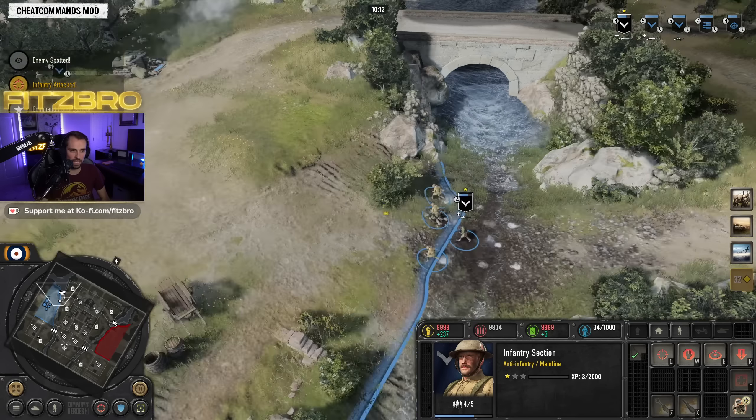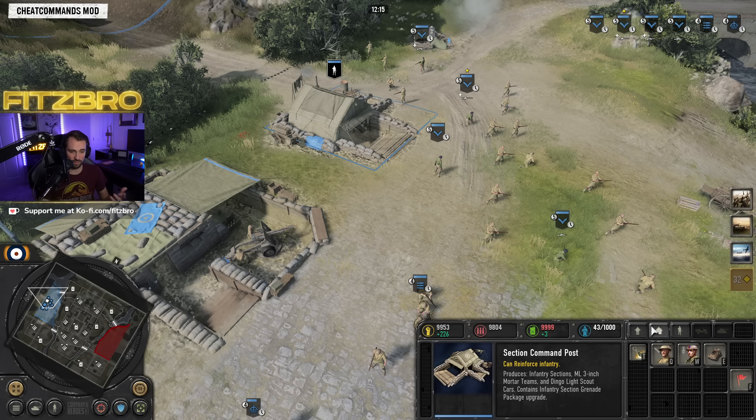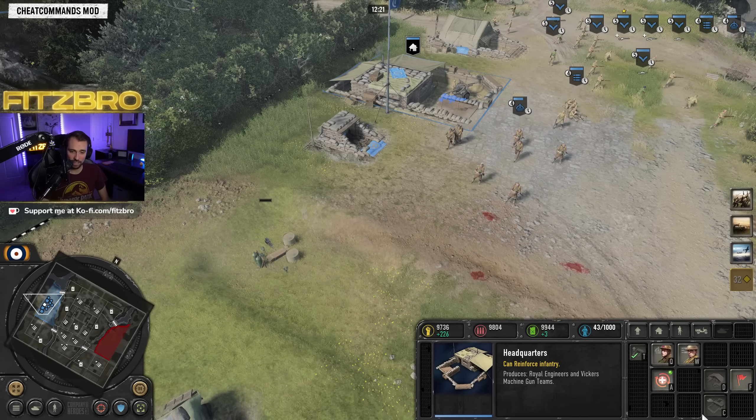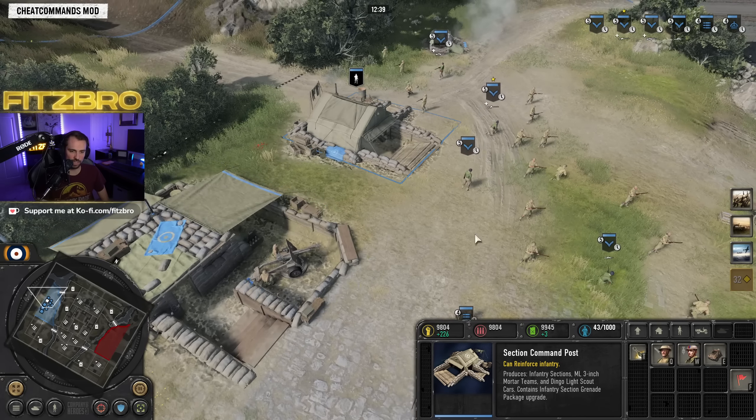One thing about the British that's cool, particularly if you're new to the game, is that the tech tree is very linear. You don't have to make decisions about which building to get or skip. You start out, get your section command post, then right after that get your platoon command post, then decide if you want your company command post. There are some secret strategies where you can actually skip tier three, which I'll show you in a bit.